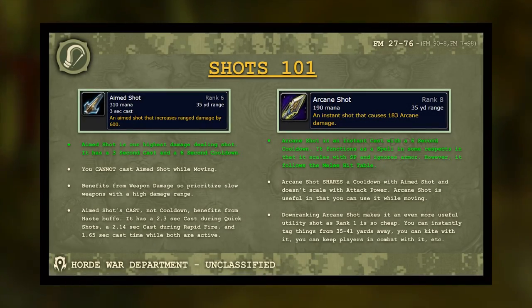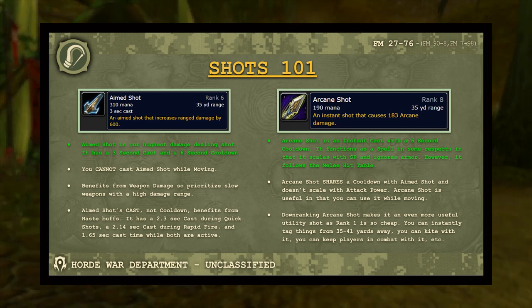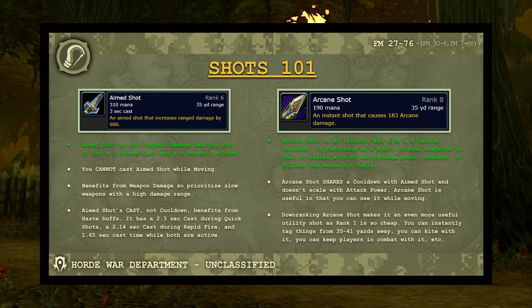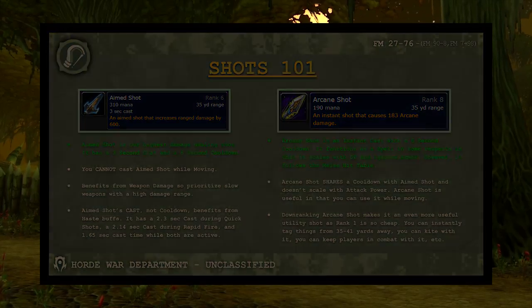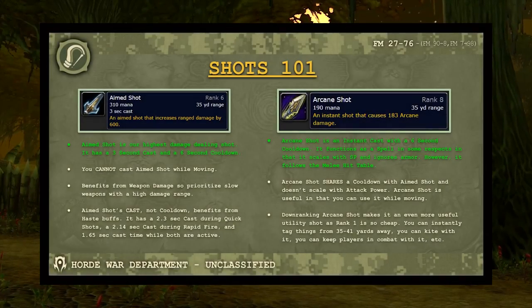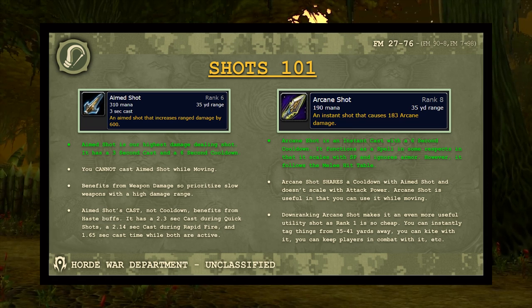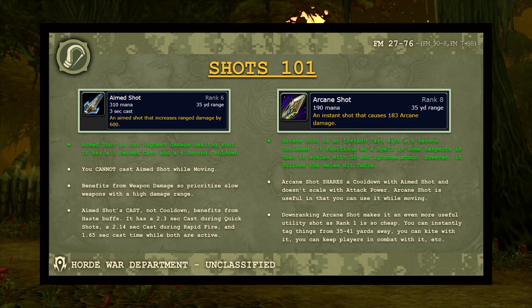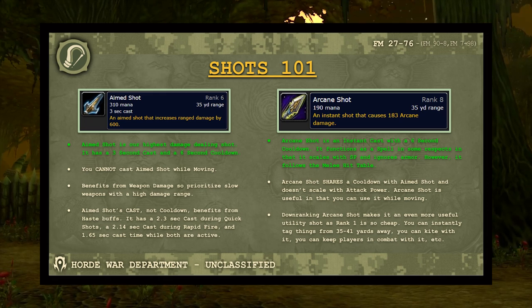Aimed Shot and Arcane Shot share the same cooldown — if you use one you can't immediately use the other. Aimed Shot is your highest damage shot: a 3-second cast and 6-second cooldown. Increasing attack speed reduces Aimed Shot's cast time but not the cooldown. You cannot use Aimed Shot while moving, but you can use Arcane Shot while moving. Both Multi Shot and Aimed Shot benefit from weapon damage, so prioritize slow weapons with high damage range. During a Quick Shots proc, Aimed Shot is a 2.3-second cast; during Rapid Fire it's 2.14 seconds; aligned together it drops to 1.65 seconds.